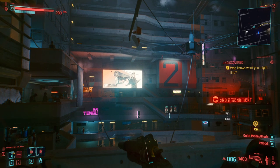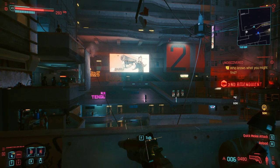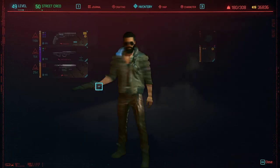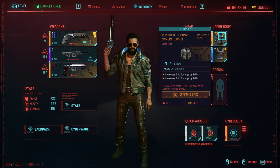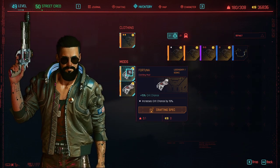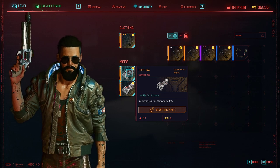Last video I showed off the contagion build and explained it in more depth, but I still got some questions regarding the clothing mods. Let me show you those again. One of them is called Bully, the other one is called Fortuna. Those are the main two mods I like to use for my contagion build.